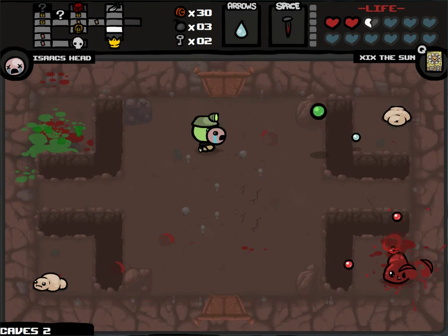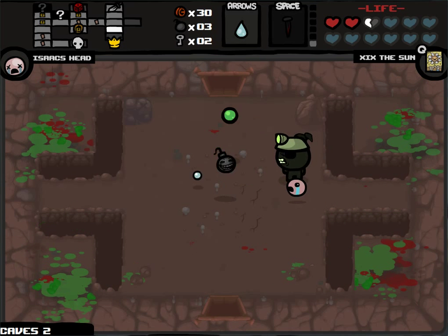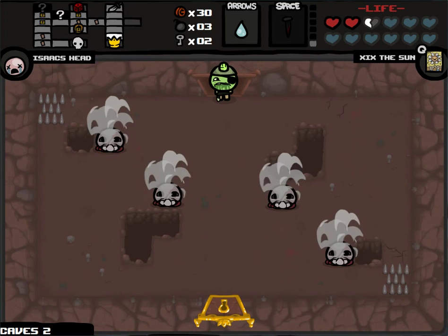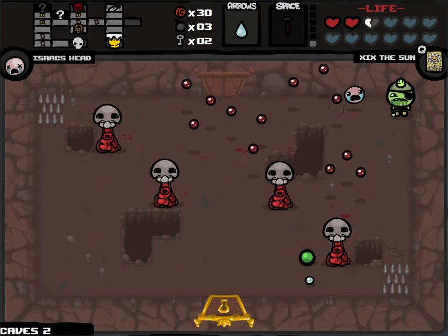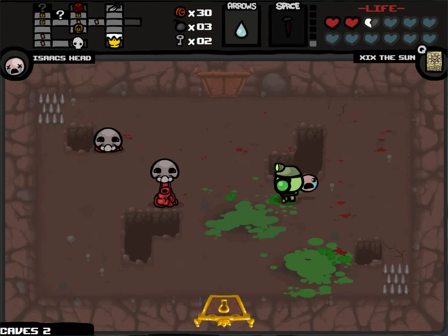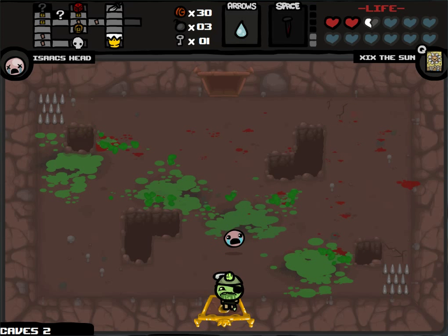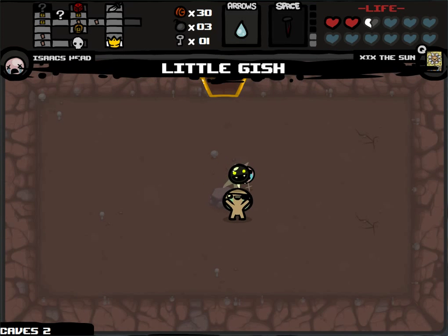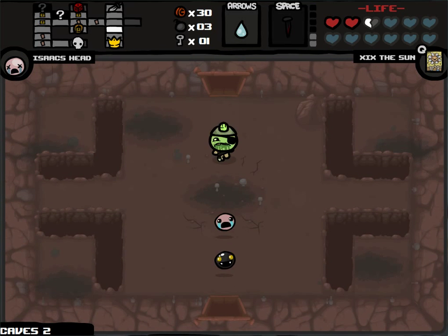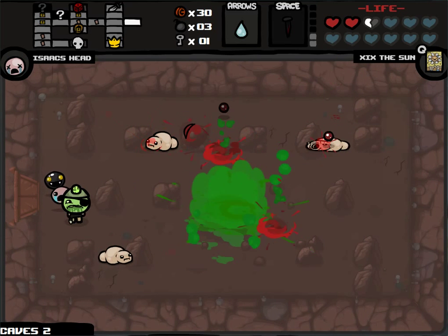Tinted rock — that's good. Better use a nail. I'm not really worried about it for the damage as much, but the damage does help. So the compass will help us shorten our escapades on later floors like the Womb, where we don't want to visit every room — we just want to go straight to the boss. And here it helps us find the item room earlier, which is always what I want. Little Gish — that's another familiar that'll follow us around and shoot slowing tears, which are my favorite kind.